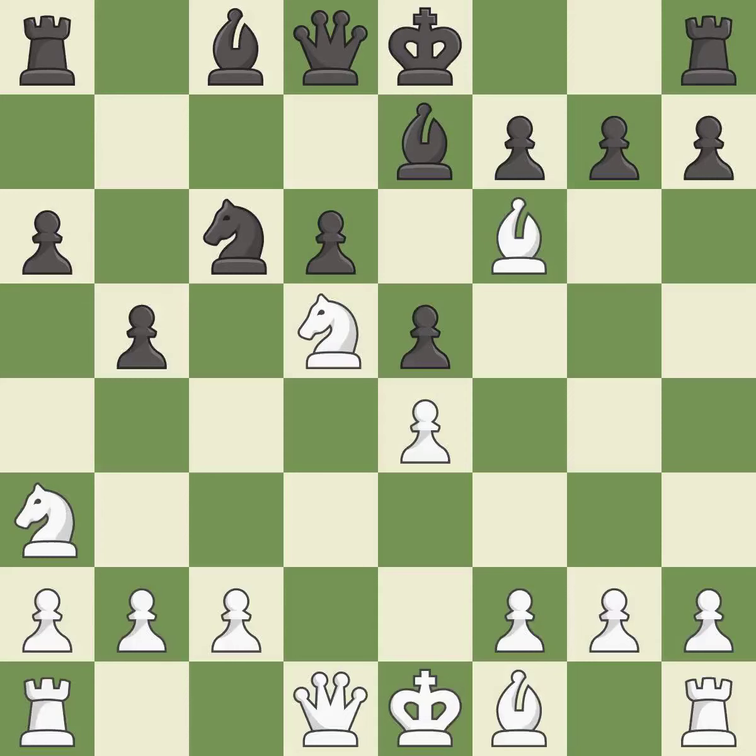Bxf6 captures the knight, attacks the bishop, and increases white's control over the d5-square. Bxf6 captures the bishop without doubling the f-pawns and opens up the e7-square for black to use. C3 controls the d4-square and opens up the c2-square for the knight on a3.